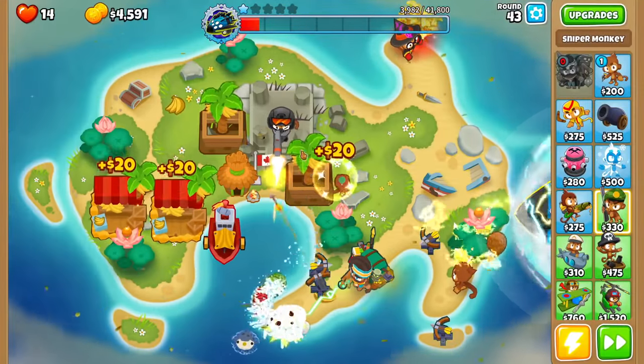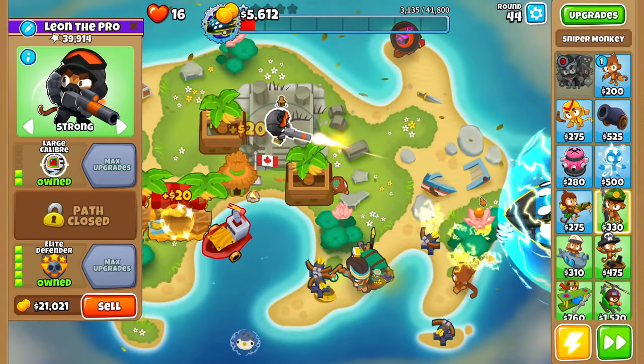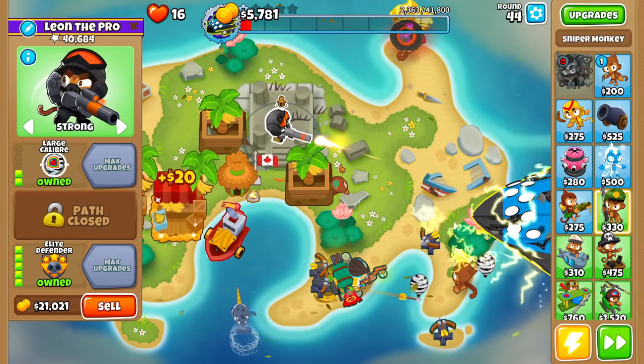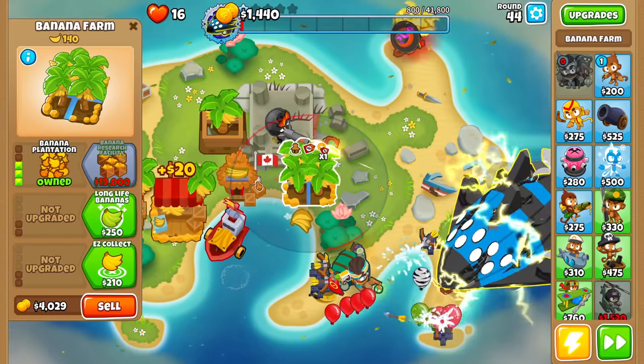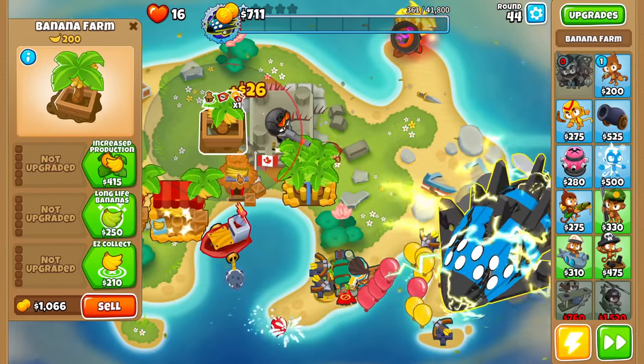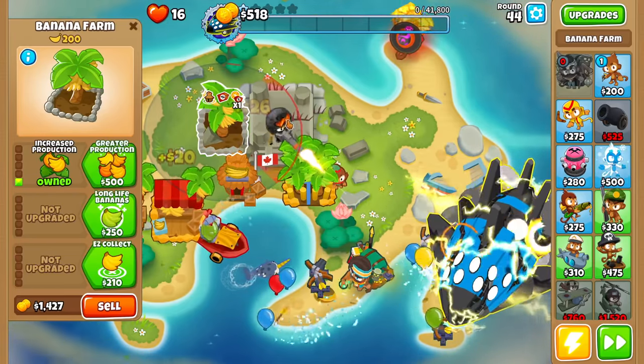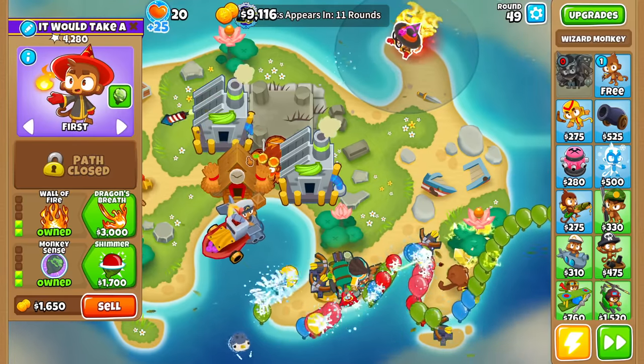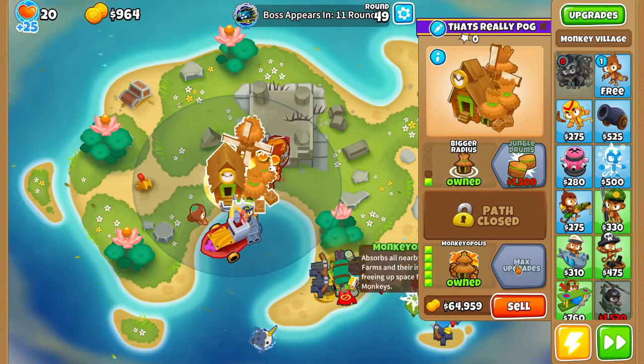Holy crap, these Bloons are fast as F. I just remember that Vortex Slip Stream makes them go really fast. Now that I almost killed it, we gotta start selling towers. Round 49 cleared, so we'll get a 49 off.